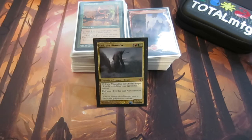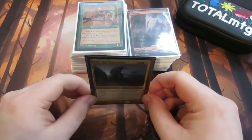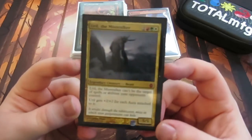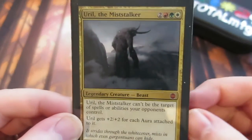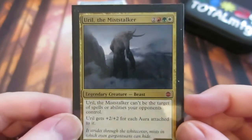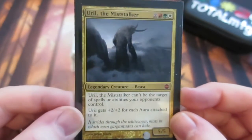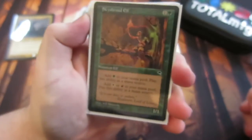Hey guys, it's Matt from Total MTG here with our new series Deck Tech Tuesday. I'm starting off with a deck that a lot of subscribers have requested — they want to see the deck list and a little deck tech for it. It is Ural the Mistalker, my EDH deck. I will leave a link to some matches below so you can have a look at it in action. I wanted to start off by showing you what is in the deck, so we'll start off with the creatures.